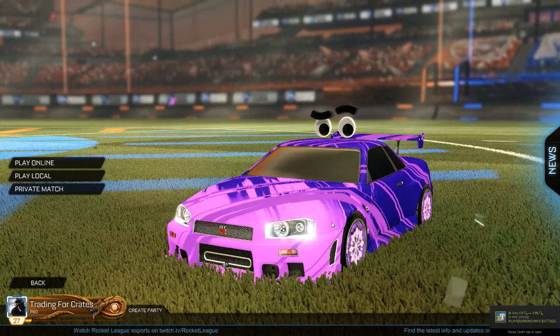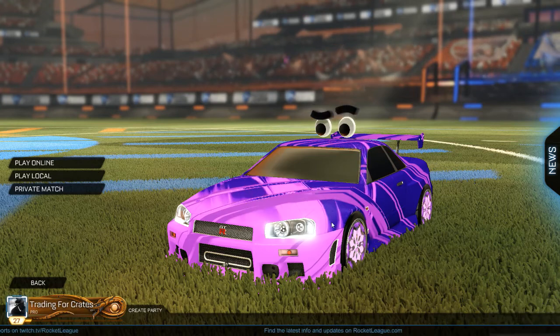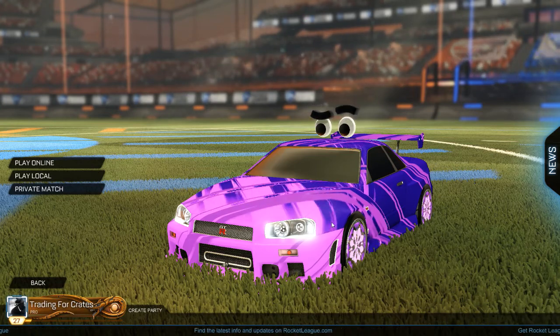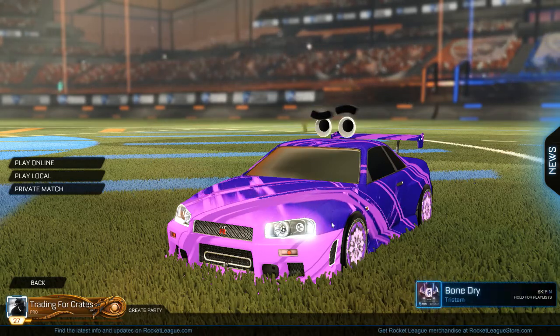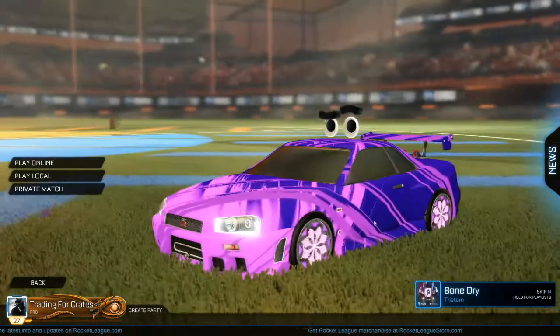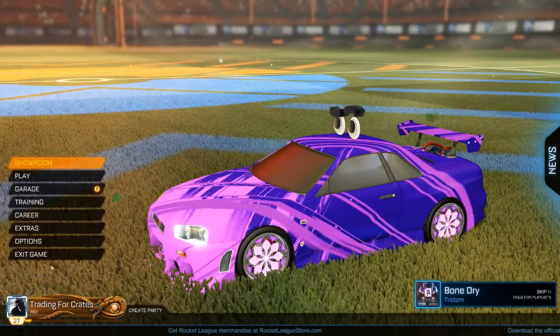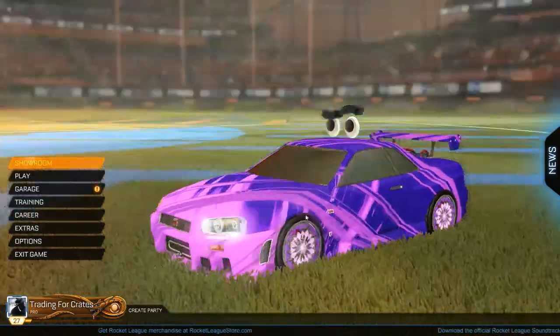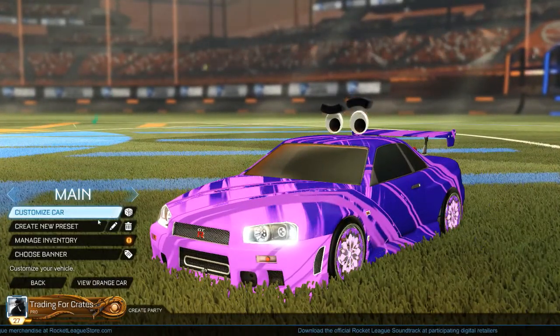Hey, what's going on guys, it's your boy Xalas here with a brand new video. Today is an exciting one — they actually just dropped the Nissan R34 1999 Skyline. This is it, it's freaking beautiful. I personally am a GTR fan all the way, so this car just dropped and I'm going to do a little review on it.